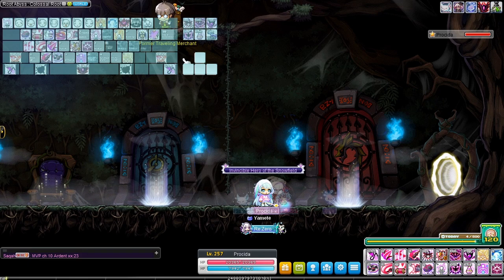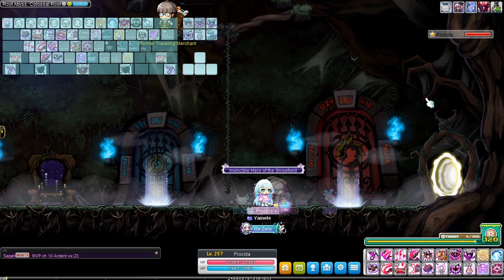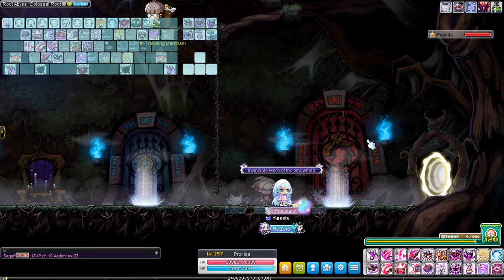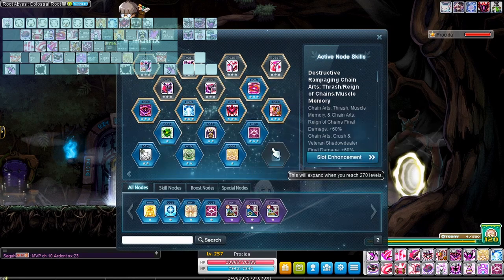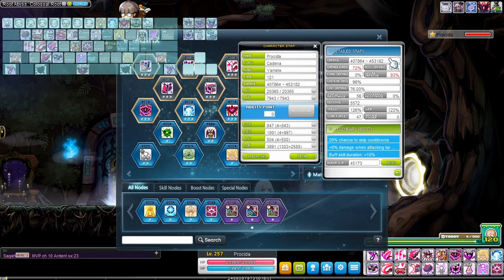I also set up NoBoard to record all my inputs for this video. This video is going to be going over bossing mechanics for Kadena, and I'm going to be using Chaos Vellum as an example. But before we get into that, I'm going to let you guys know that I'm going to be using all of my tri-nodes for this — and this is going to be my range, boss damage, damage, and crit damage.